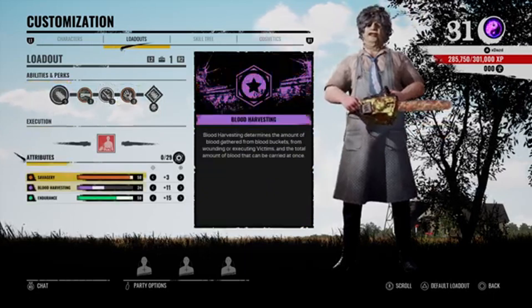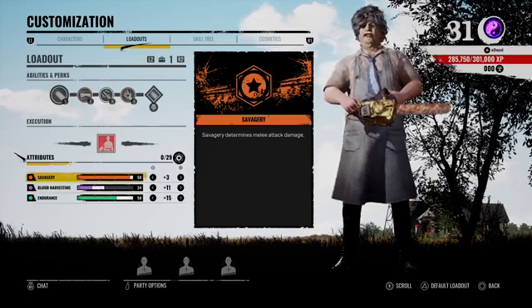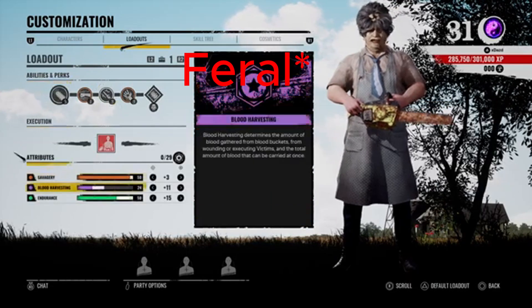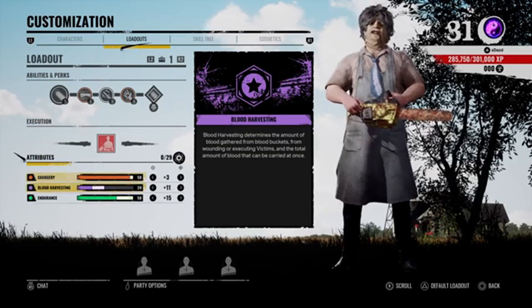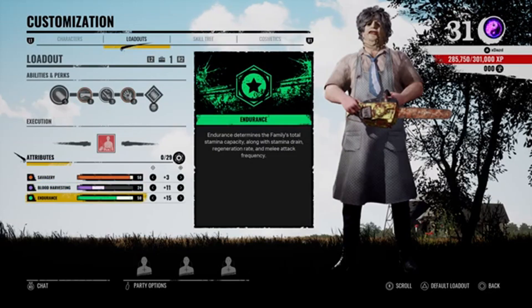And then Pharaoh for savagery — in my opinion you always want to have savagery maxed out on Leatherface, but that comes in clutch with the 2-cycle charge, so I don't have to spend a lot of skill points in savagery. And then 24% harvesting and then endurance.